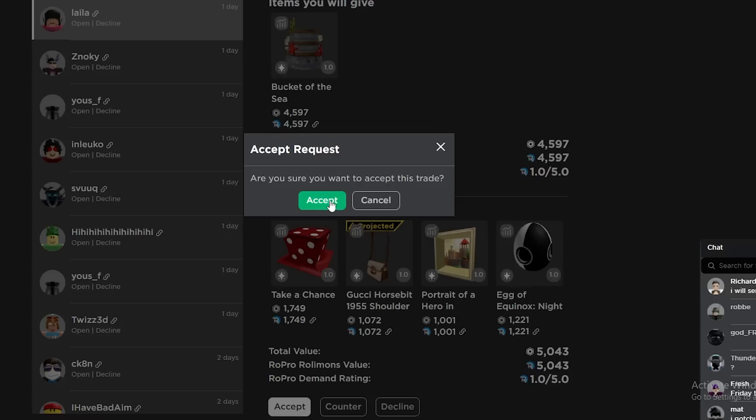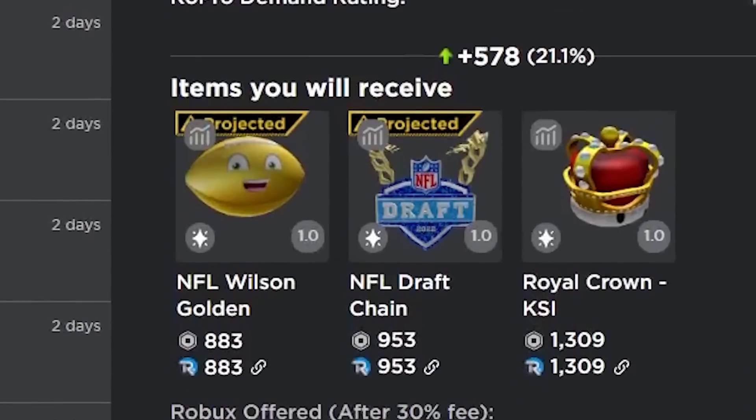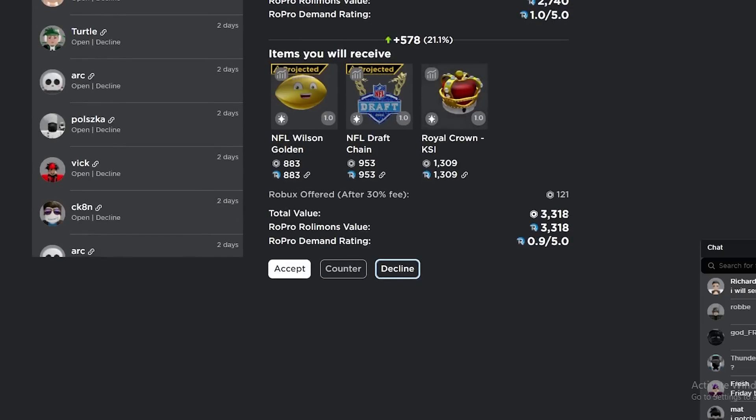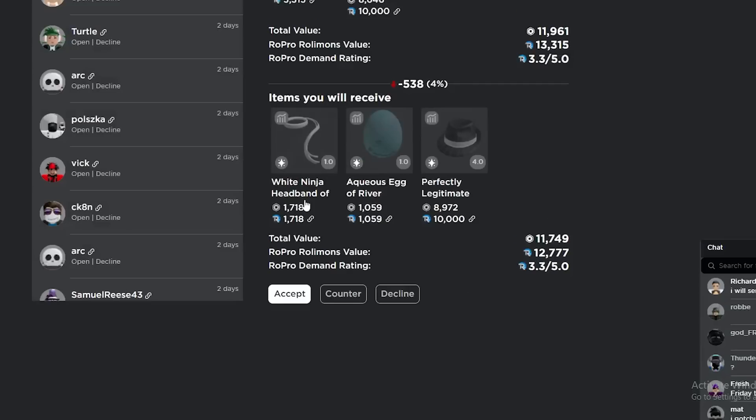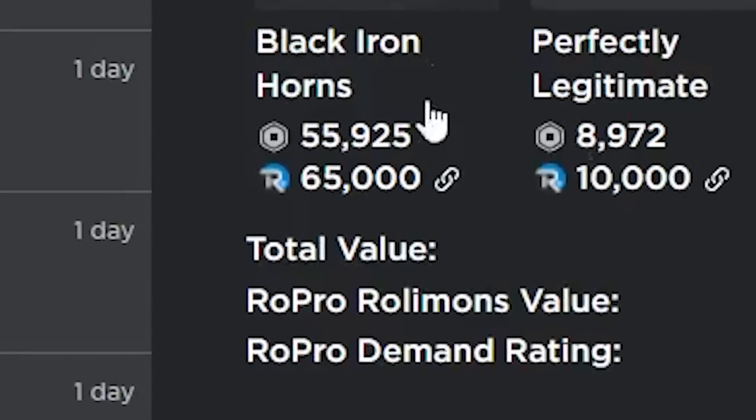This trade actually seems pretty amazing — I'm winning like 600 here. I get some small items but it's a downgrade; I'll still take it though for a 600 win. This trade is kind of interesting — it's two of the Tentacles Jr for the Black Iron Horns and legit.